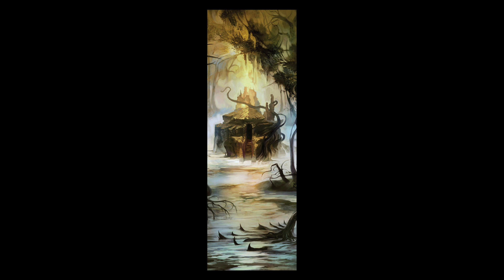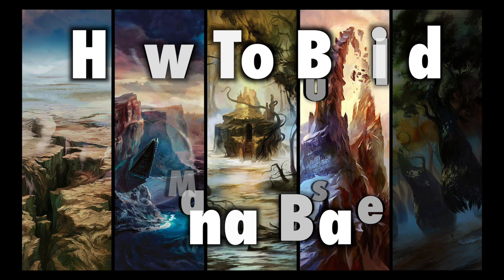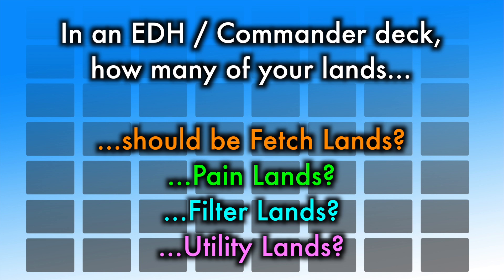Building a commander deck is a complex construction. Perhaps most difficult of all is the proper proportions of your commander deck's mana base. Knowing the ratio of lands to spells is often not enough. Within your deck's lands, how many should be fetch lands? How many should be filter lands, shock lands, basic lands? This video will guide you through the process of building a five-color commander mana base, with emphasis on land ratios for each land type.